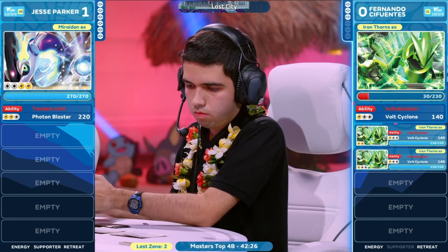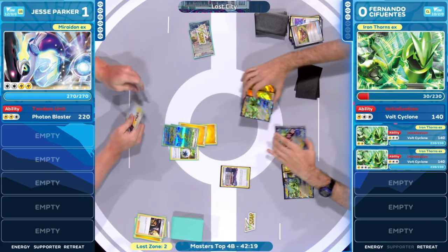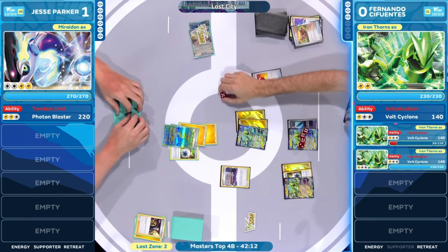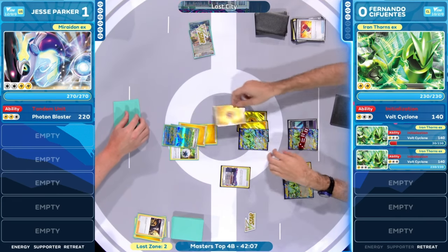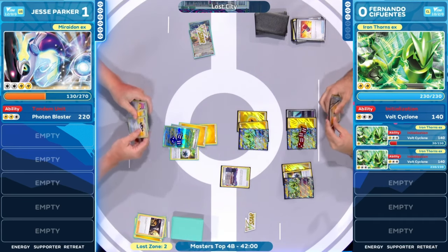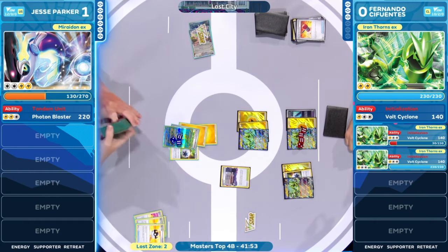Fernando is riding smooth. This is exactly what you said — this is so volatile here for Jesse Parker. You're seeing that side of the volatility of this matchup. And just to add insult to injury, Crushing Hammer — luckily for Jesse Parker it doesn't go through here. But still, look at the board state. He's having to stare down that Iron Thorns EX, swinging into this Mariodon with that Bolt Cyclone — one step closer to having things looking even rougher here for Jesse Parker.